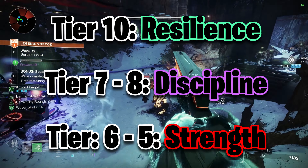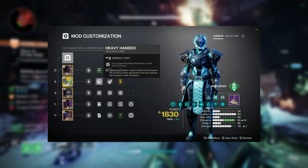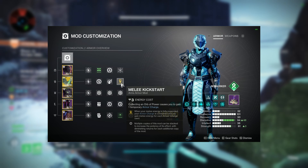For stats, again go Tier 10 Resilience, High Discipline, High Strength. For the mods, a Siphon mod, Hands-On, Heavy-Handed, Impact Induction, and then a Melee Kickstart.